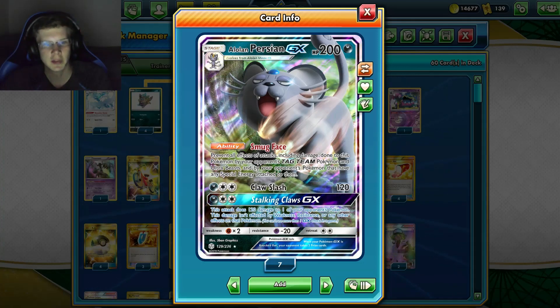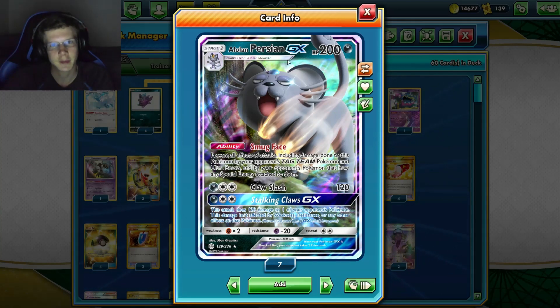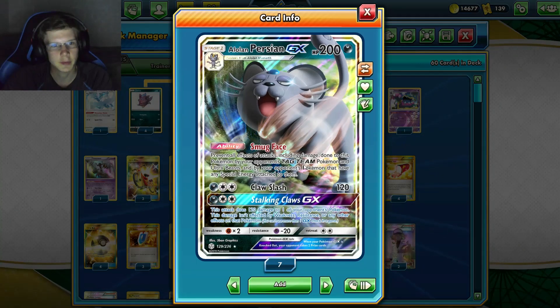Alolan Persian GX also prevents damage from tag teams, ultra beasts, and special energy — that's a lot of different stuff. Special energy blocking is probably the most useful thing about this card. It also has a decent attack: 120 damage for two energy, not too bad. There are some scenarios where the tag team and ultra beast protection can be really useful.